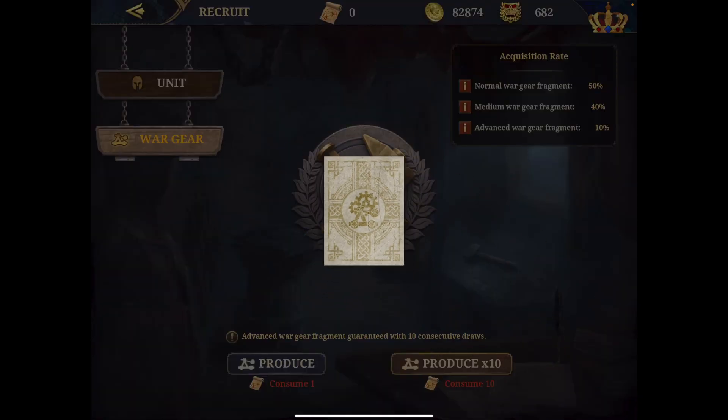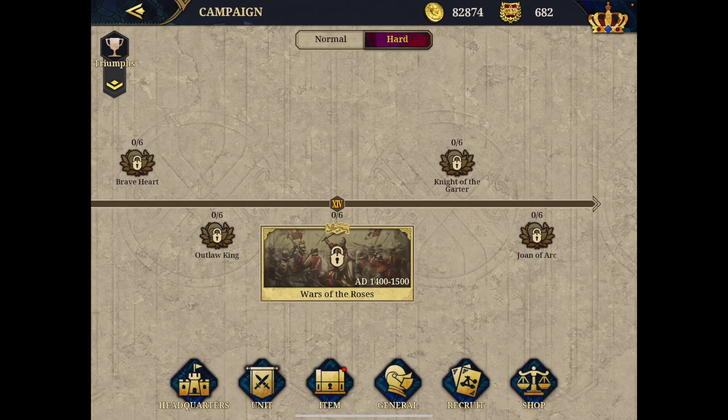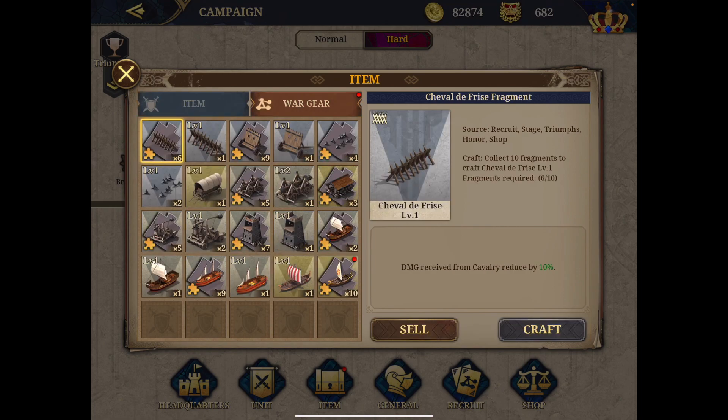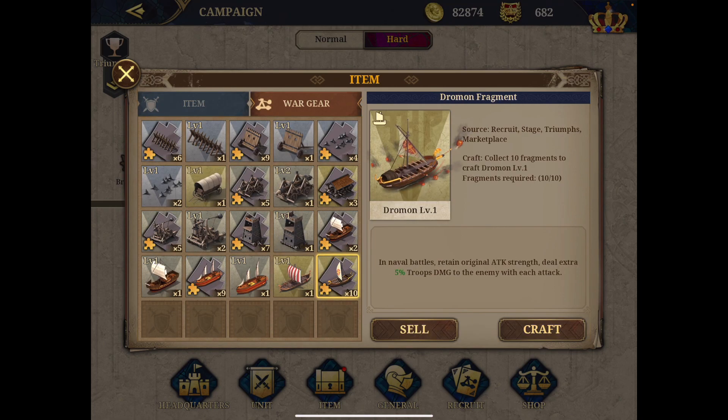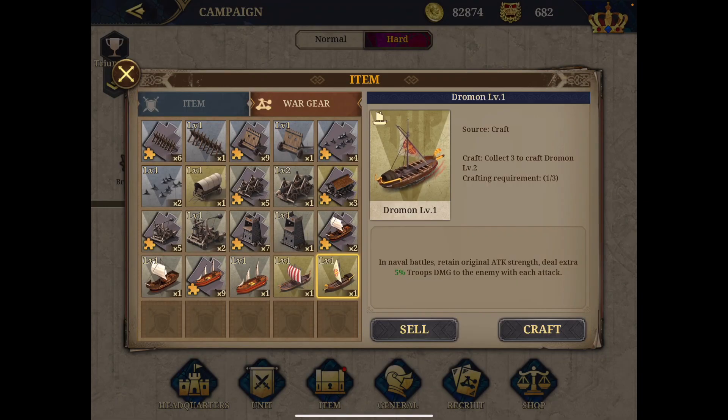To demonstrate: you draw the card and turn it over. I got a Drawmon puzzle piece — I need 10 of them to get one Drawmon unit. After collecting items, I got exactly 10 Drawmon pieces, so I can craft. I got this Drawmon bot: in naval battle, it retains 80k original strength and deals an extra 5% troop damage to the enemy with each attack.